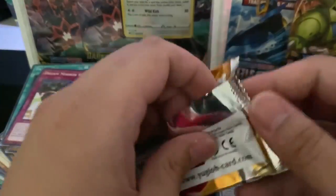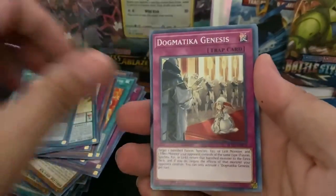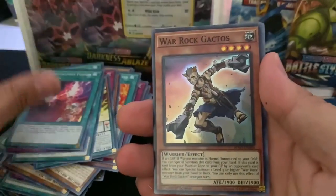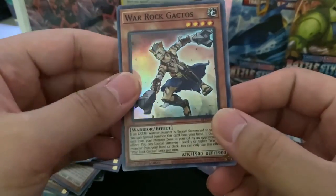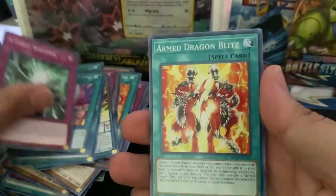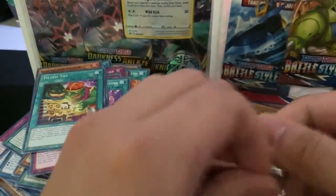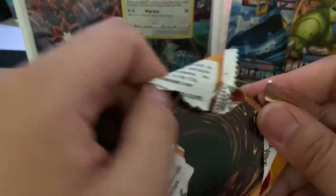We're almost done with this box guys. So we got Giga Thunder Guyclops, Armed Dragon Ritual, Dogmatica Genesis, Pyrometal Foes Fusion, Warrock Gactos — oh, that guy looks like a barbarian. S-Force Specimen, Armed Dragon Blitz, Springens Speedor, and Tilted Trie. We're almost done with this whole booster box — it was really fast. Nice, I'm trying to speed through this.